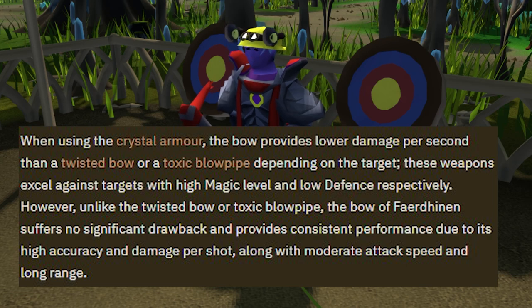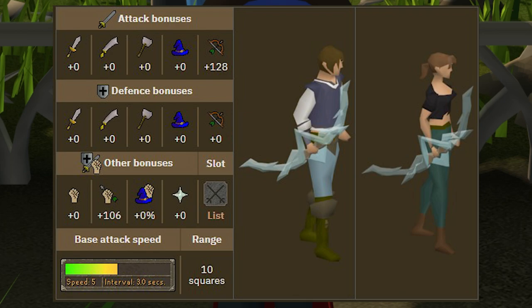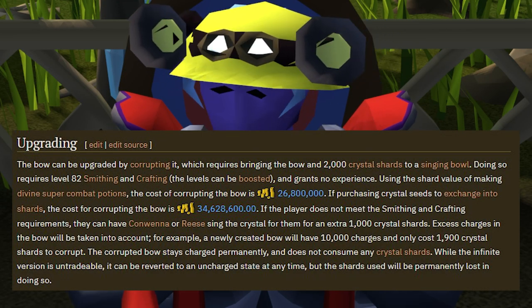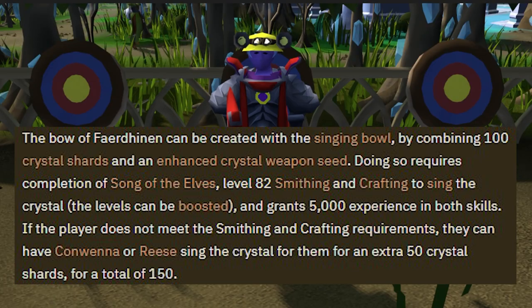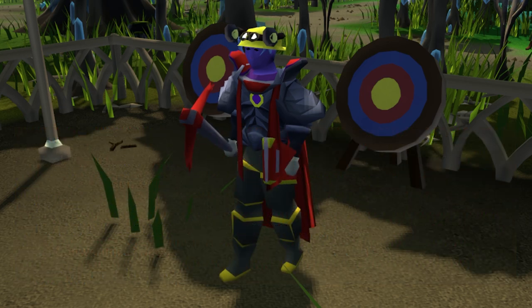When you put the bow and armor together it gives you a massive range accuracy buff. The T-bow is going to be the better damage but it's also 15 times the price. The Bow of Faerdhinen is a powerful elven bow created from the enchanted crystal weapon seed — it requires 80 Ranged and 70 Agility to wield, offering the highest range attack and range strength bonus for its speed. It can also be corrupted to prevent degradation. To make the bow you need 100 crystal shards and an enhanced crystal weapon seed, accomplished after completing Song of the Elves with level 82 Smithing and Crafting.